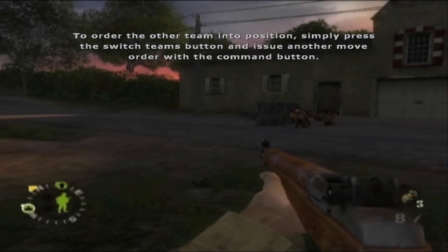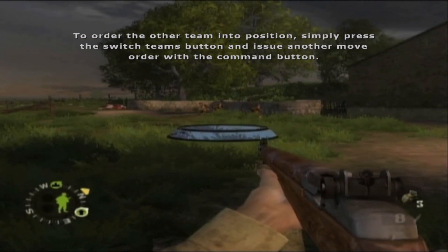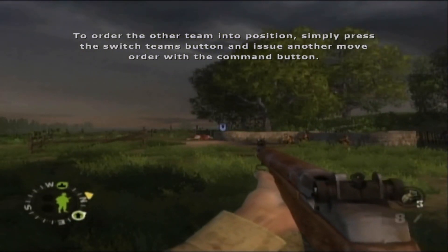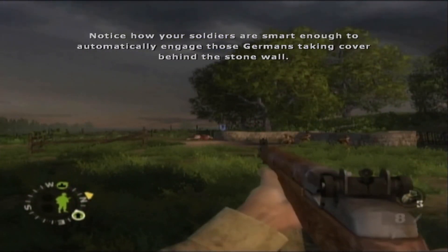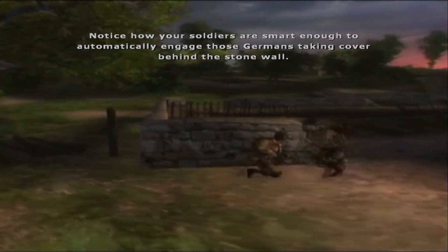To order the other team into position, simply press the switch team button and issue another move order with the command button. Notice how your soldiers are smart enough to automatically engage those Germans taking cover behind the stone wall.